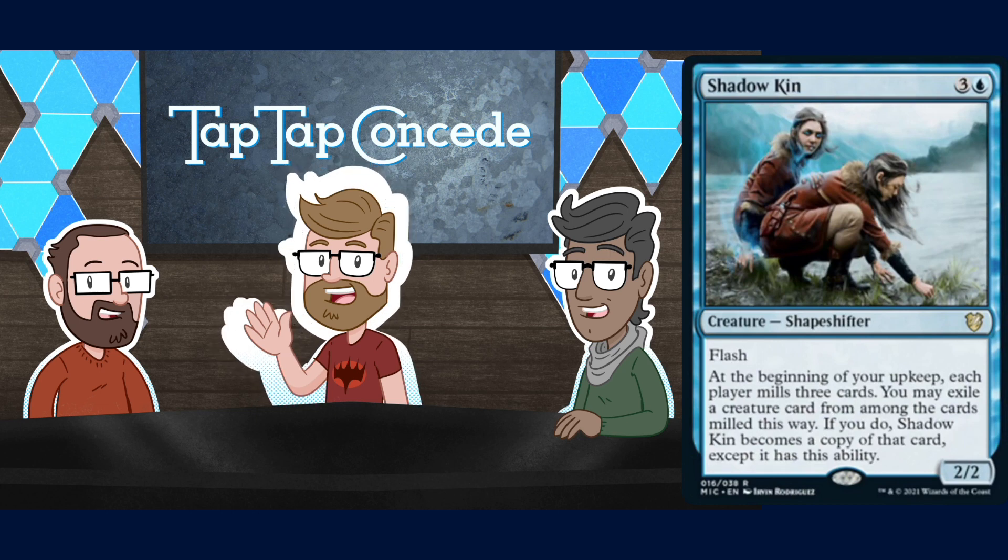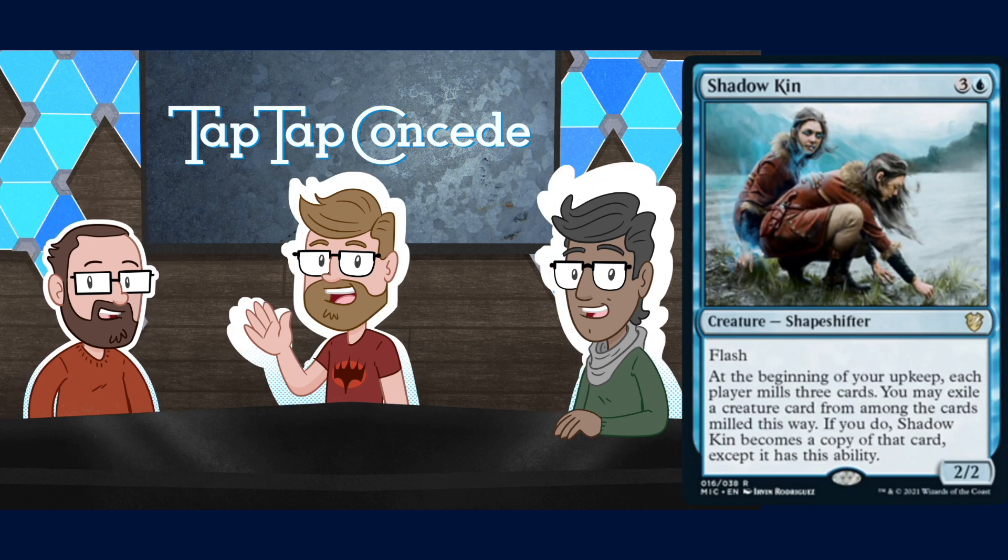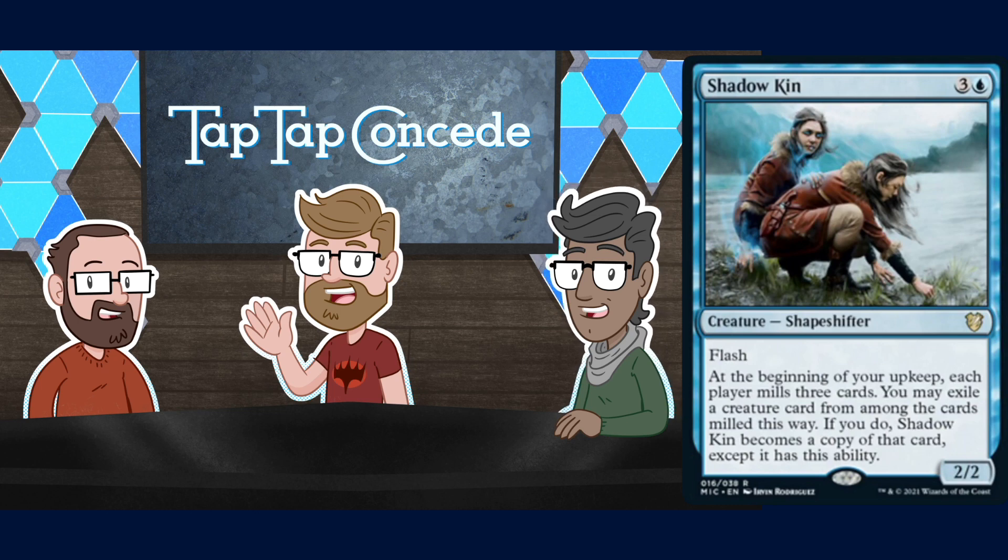Next up is Shadowkin — three and a blue for a 2/2 Shapeshifter with flash. At the beginning of your upkeep, each player mills three cards. You may exile a creature card from among the cards milled this way; if you do, Shadowkin becomes a copy of that card except it has this ability. You can flash it in at the end of someone's turn and hopefully get to do that once. If they don't kill it, every turn it'll mill everyone for three cards. You can become their creatures too — seems dangerous.